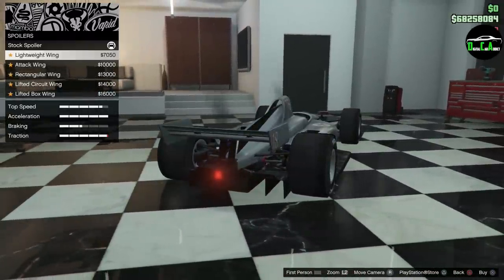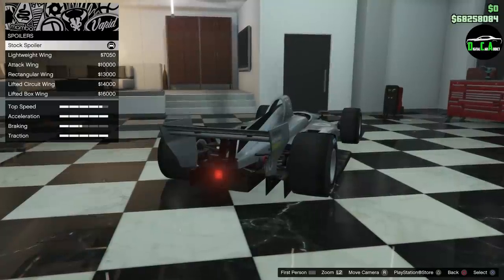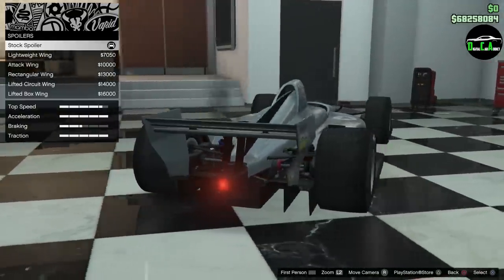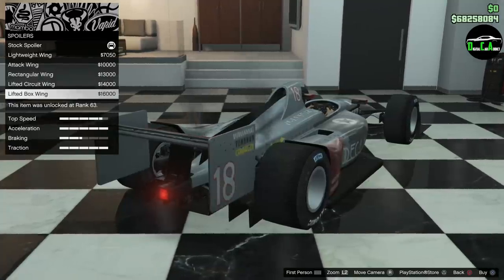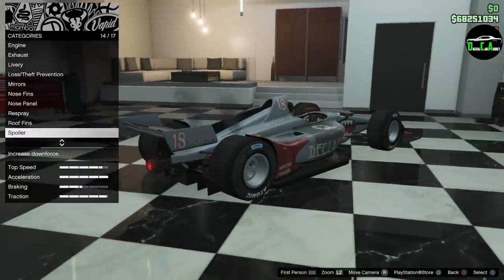For the rear spoiler, we have a lightweight option — wow, all of these have different traction stats. I think that was the same case with the other open-wheel cars. The open-wheel cars are very special — different spoilers affect your straight-line speed and handling. I'll go with the lightweight wing since I like how it looks and it should give more top speed.